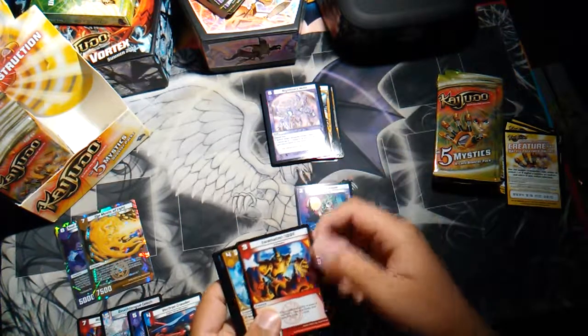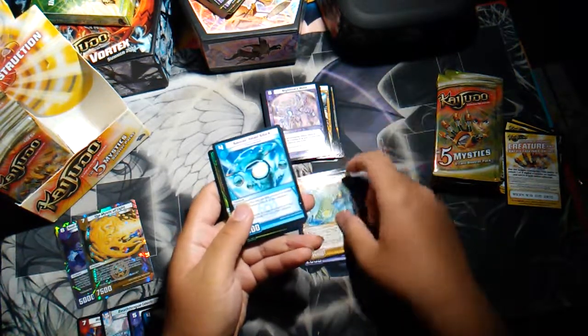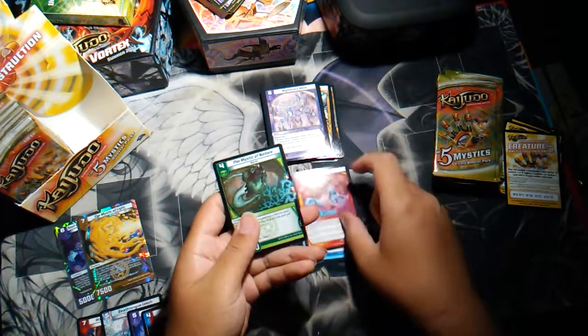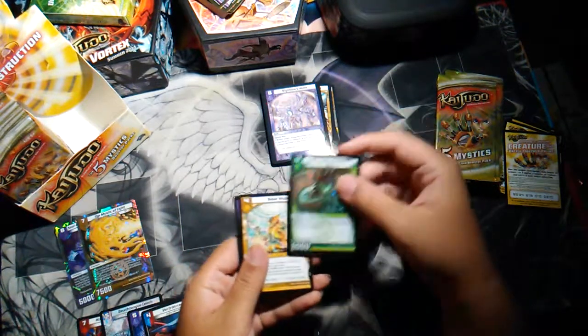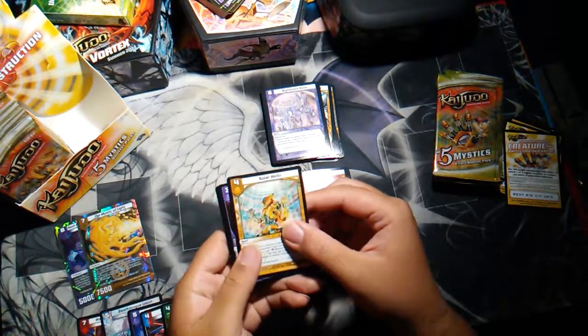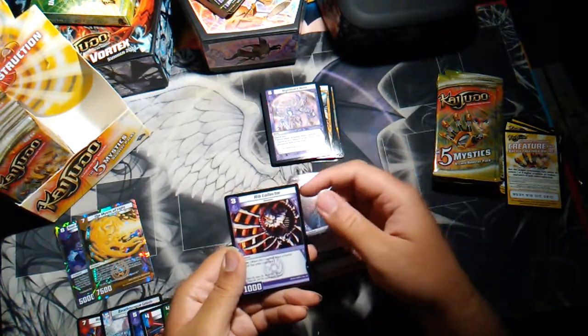Pack five: Eager Cleaver, Laventor 3000, Cerulean Core, Saucerhead Shark, Weyley. And we got a Mystic — the Mystic of Nature! That's so dope. Solar Helix, Night Haunt, and Red Collector. Pretty cool.